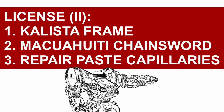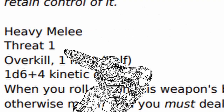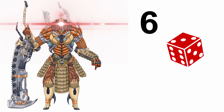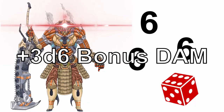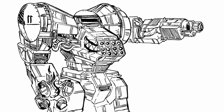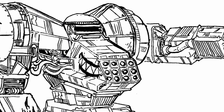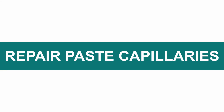Aside from the Kalista frame itself, you get the Makua withl Chainsword and Repair Paste Capillaries in the second section. The Makua withl Chainsword — it's a chainsword, short threat, big damage, overkill, but costs 1 heat to attack. And there's another thing: if you roll a 6 on the damage dice, or maximize the damage otherwise, you get an additional plus 1d6 damage dice. If you roll 6 or maximize that damage dice again, you get to repeat it, up to a maximum of plus 3d6 bonus damage. Basically, this thing is the combat drill's little brother — a lot more practical to use and almost just as brutal.